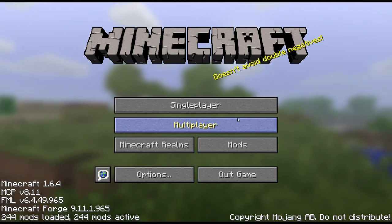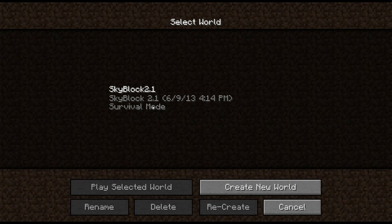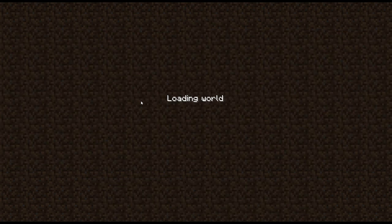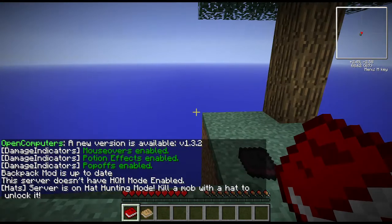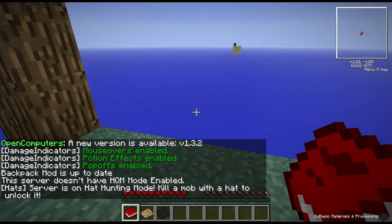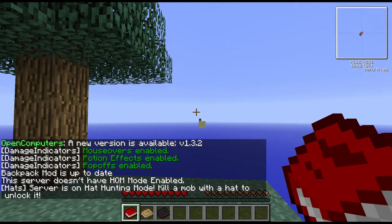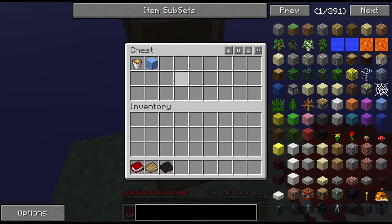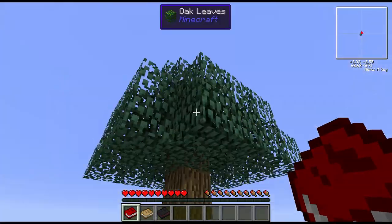Hello and welcome to my first episode of Skyblock Survival with the Yuxcast Complete Back mod. It's on the ATL launcher if you guys are interested. It's pretty good and fun. There's tons of stuff to do — like making a refinery, getting a jetpack, gadgets, solar panels, anything you want. But the challenge I'm going to do is use this mod and play it on Skyblock. So, let's begin.